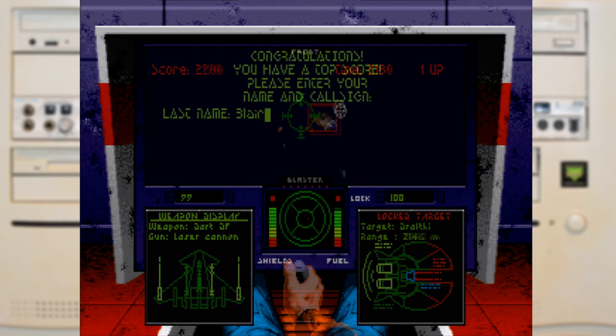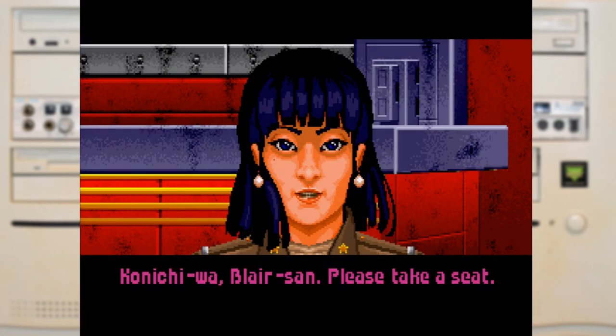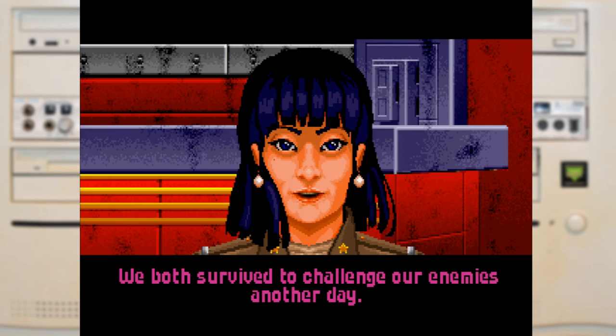The game by default will set your name to Blair and your callsign to Maverick to match the third game, but you can still change it to anything you want. The Tiger's Claw is still as cool as it was back then, with all the various people to talk to, and while the game plays nice and smoothly there are a few downsides.